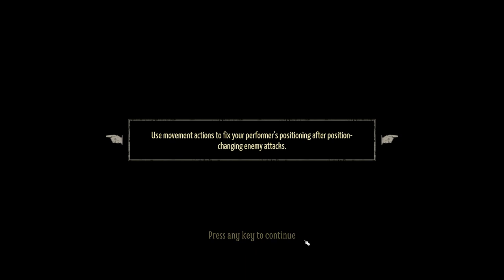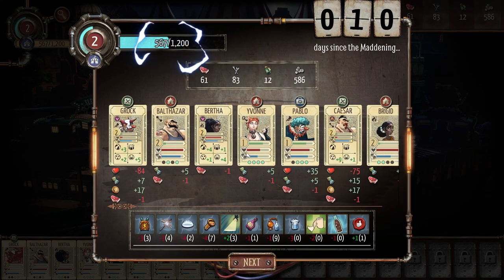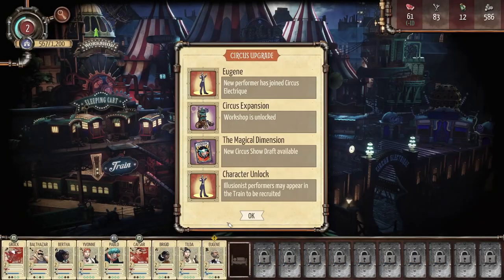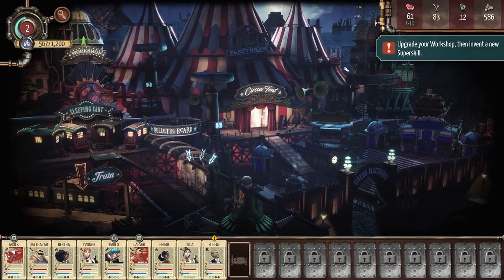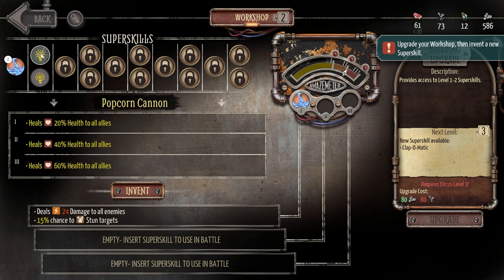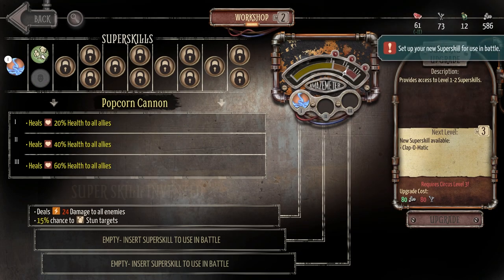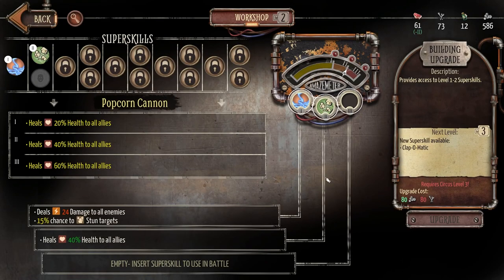Did my characters actually die? Some might have — maybe they lived. I have Eugene now — interesting. So this guy actually joins me! It looks like your characters are somewhat expendable, which kind of sucks. I would rather they wouldn't die. We need to upgrade the workshop and invent a new super skill. The workshop is over here — this is where the super skill stuff was! If I upgrade this, I have access to Chain Lightning, Popcorn Cannon, and Brainwashing Machine. Popcorn Cannon at level 1 heals 20% health to all allies — I'd like that heal. So I'm going to invent the old Popcorn Cannon. Those are the super skills. We're through the tutorial and now into the real game.